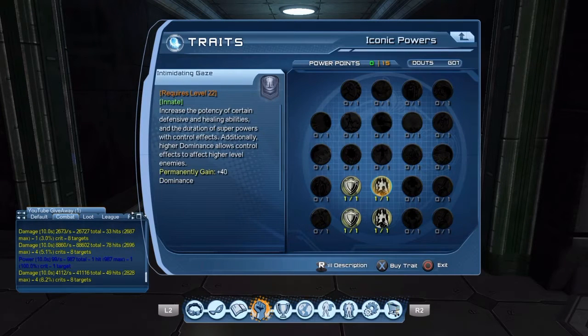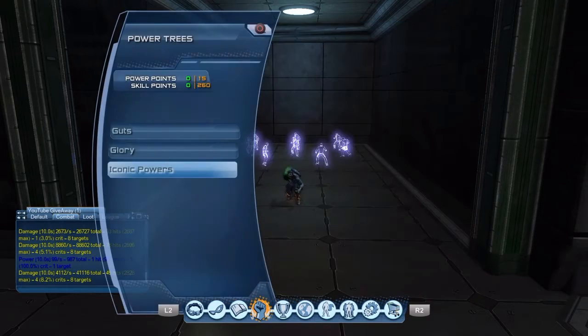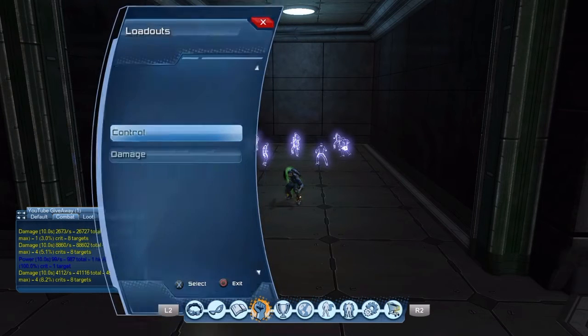For iconic powers: Intimidating Gaze for plus 40 dominance, Wisdom of Solomon for the 75 Vitalization and 125 power, and then because I had two more power points I got 200 defense and 200 health for survivability.